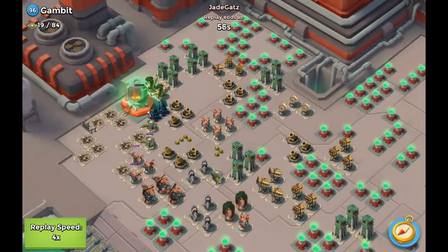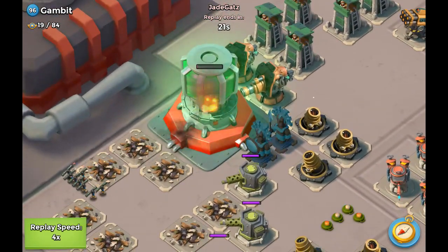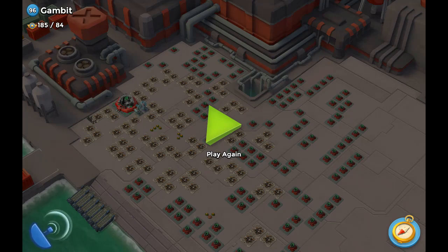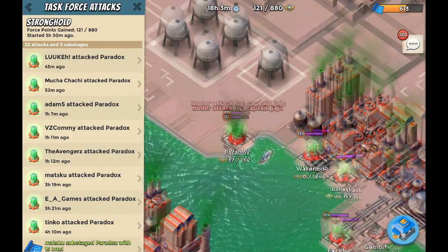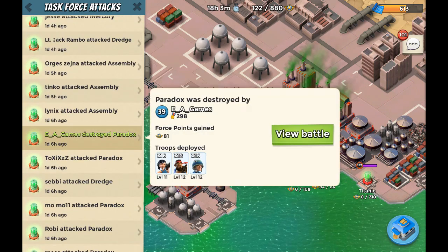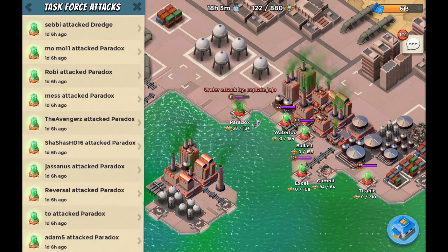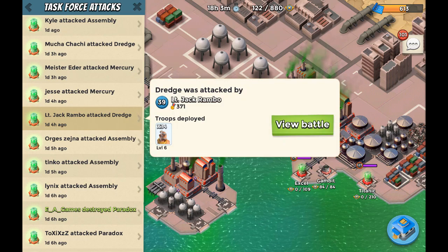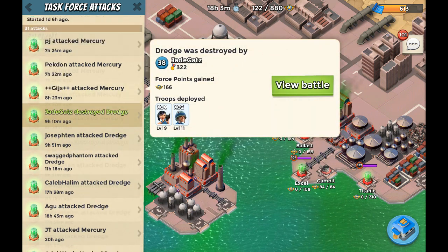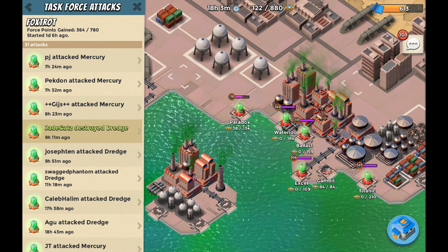So that is how we took out Gambit and Paradox. And boom — Gambit is gone. Very nice attacks from our Task Force members. What we're noticing again is that not a whole lot of people are actually attacking. We managed to take out Paradox, thanks to EA Games and the rest of the members. For Dredge, we needed 8 attacks in order to take it down, which is pretty much average. However, only 31 total attacks — quite unfortunate. If all Task Force members had been attacking, we could have possibly taken out an additional base or even a fourth one.